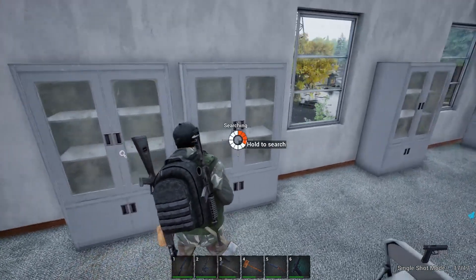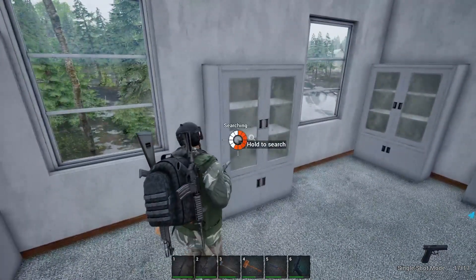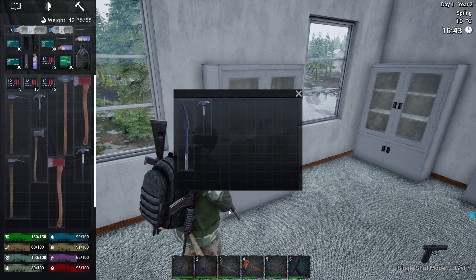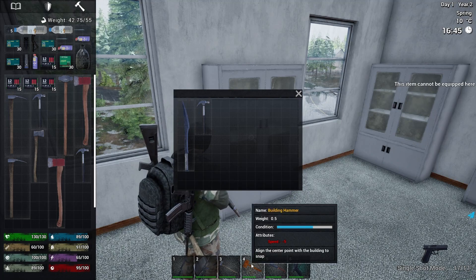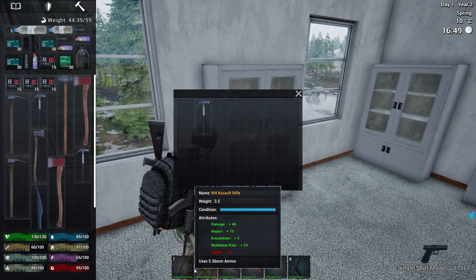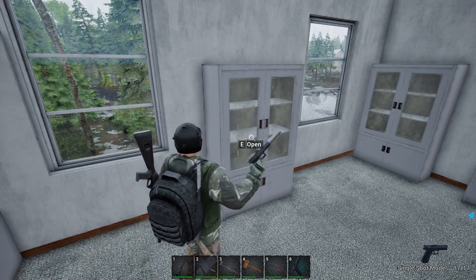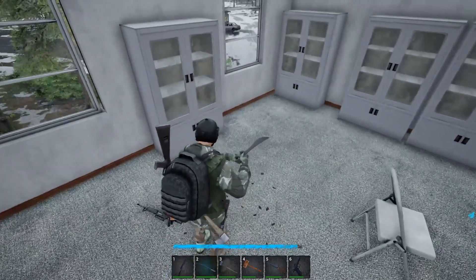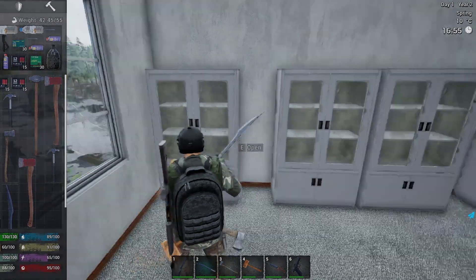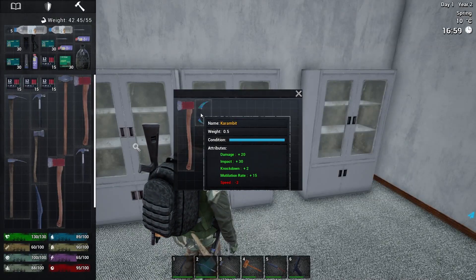I can actually grab those — we really need those axes. I'm going to have to dismantle some of these just to get the materials. Oh, damage impact — okay, so we can use that. That's awesome. I'll put it in one of these slots here — yeah, like that, so we'd have two. That's probably going to be better for us. We've got one there as well. I'd like to get some bags if possible.